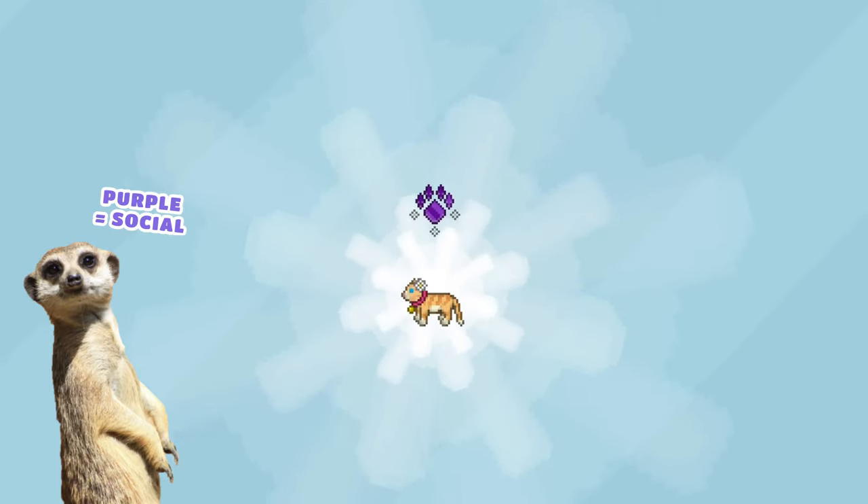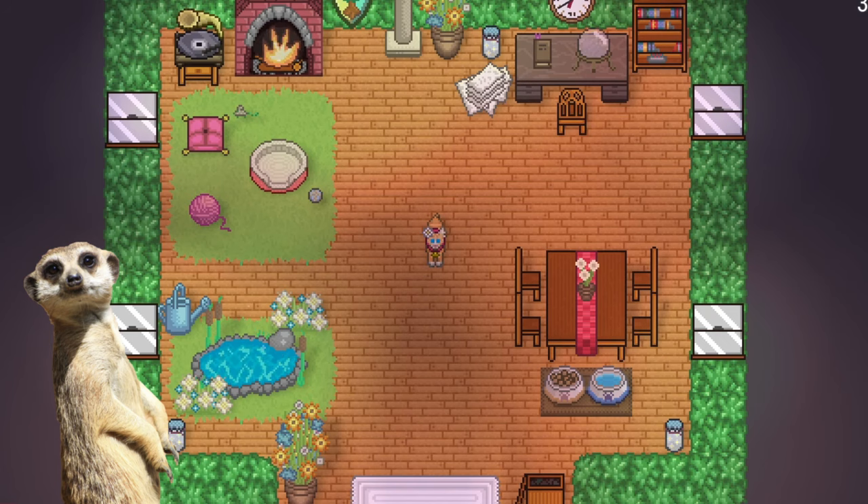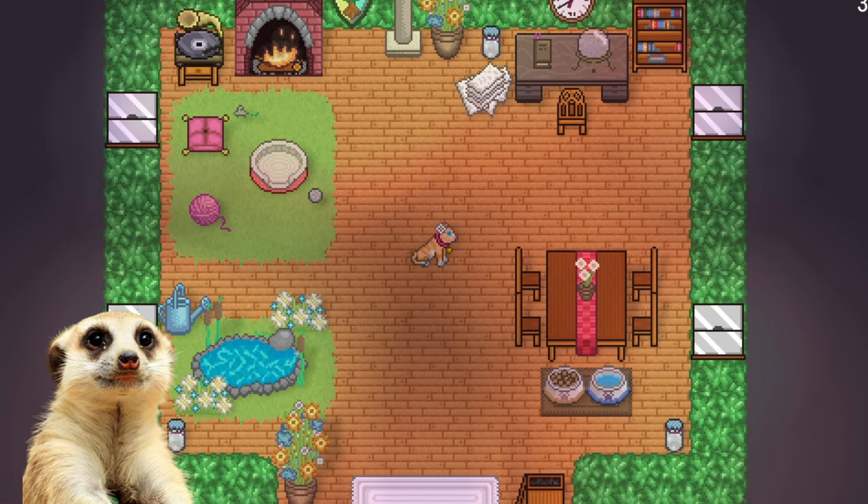Purple power paws affect social graces, meaning it'll be much easier for you to befriend cats. And lastly, the multicolored power paws affect your attacks. I'll discuss more about their locations in a different guide, so stay tuned.